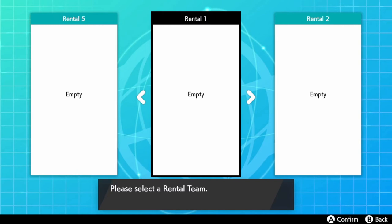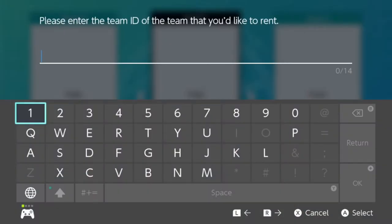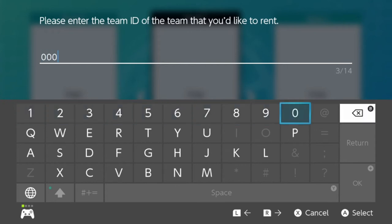Once we have the code, we head back into the game, hit A on one of the empty spaces, and enter in the code. The code for this team is 0-0-0-0-0-0-7-3-1-4-3-GT.